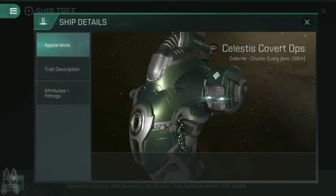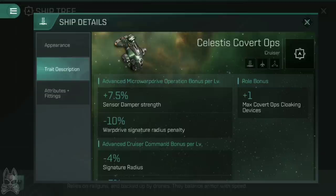There is also the Covert Ops Celestis, which looks every bit as bad as the standard Celestis, but gets plus 7.5% per level to sensor dampener strength — 37.5% total — and that comes from Advanced Micro-Warp Drive Operation, not Advanced Signal Jamming. Training Advanced Micro-Warp Drive Operation to 5 gives you a 10% per level reduction to the MWD signature radius penalty, so instead of a 500% signature increase when using an MWD, you're only looking at about 250%. And you can then activate those sensor dampeners for that 37.5% dampening increase on top of any signal dampening skills you already have. A fleet of Celestis can really mess with your opponent's fleet and stop them locking on for anything.